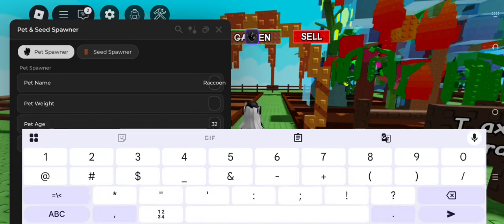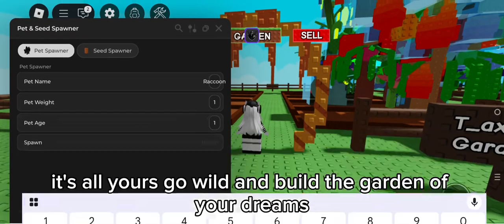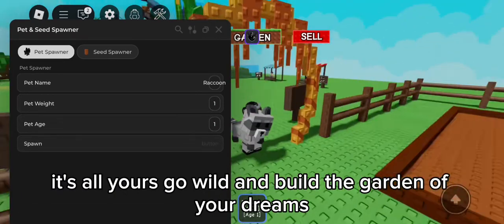Want tiny pets? Giant ones? Old, young — it's all yours. Go wild and build the garden of your dreams.